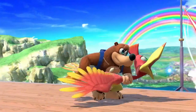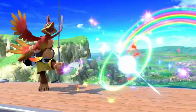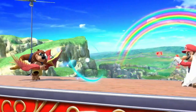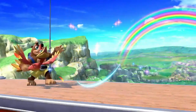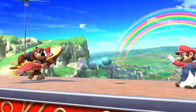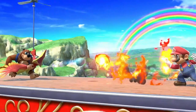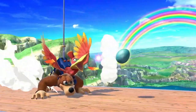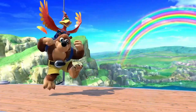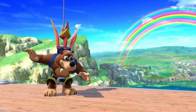Now it's getting interesting. We see Banjo ducking and Kazooie spitting eggs forward. Shortly after, Banjo stands up, picks up Kazooie, and runs forward while spitting out even more eggs. We think this — shooting many eggs while running — is their neutral special, similar to Megaman's jab and forward tilt, with these eggs being pretty weak. The ducked version is their down special, more specifically their forward-tilted down special, with the eggs being more powerful.